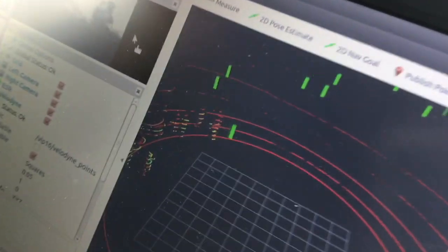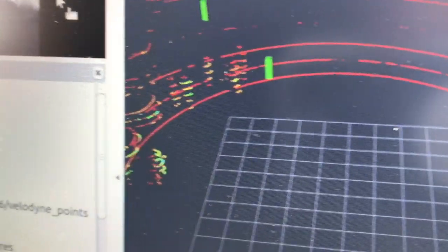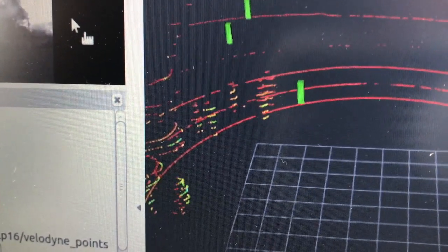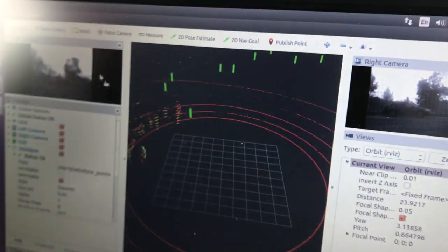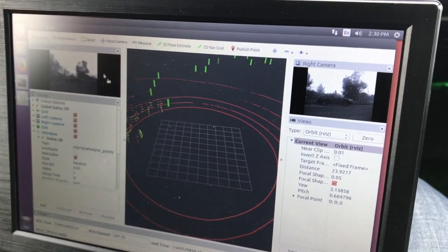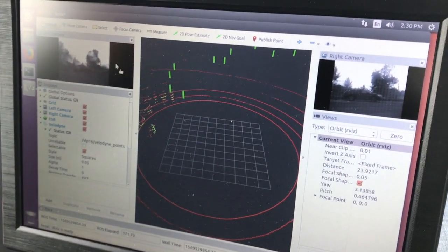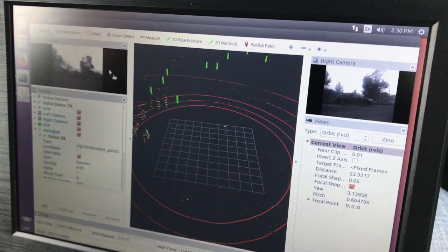You can see enough resolution in the point cloud to make out the people standing there and moving around. Lidar bridges the gap where it now has enough points to do object recognition — you can say that's a person or that's a car or a stop sign. And then you've got cameras as well, which you can also use to identify objects.